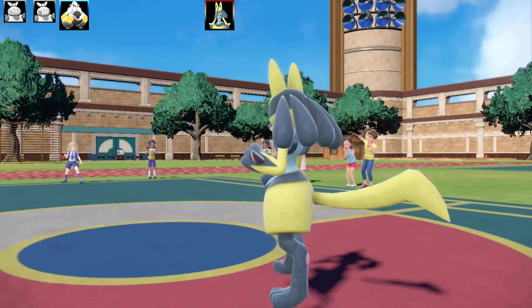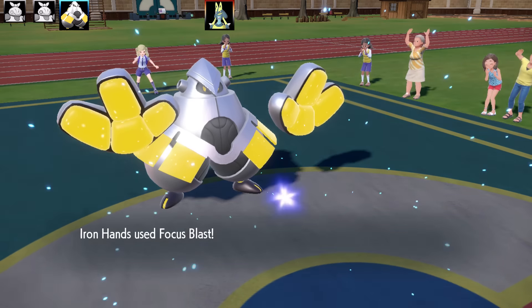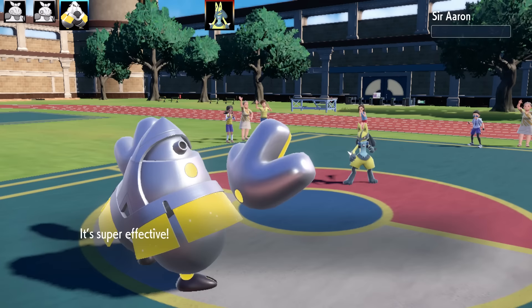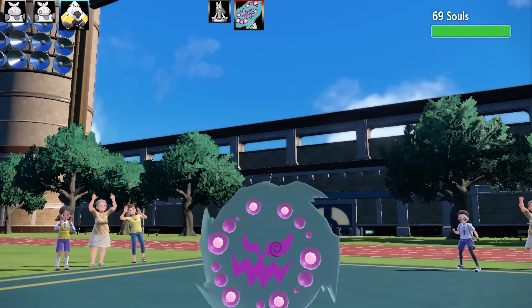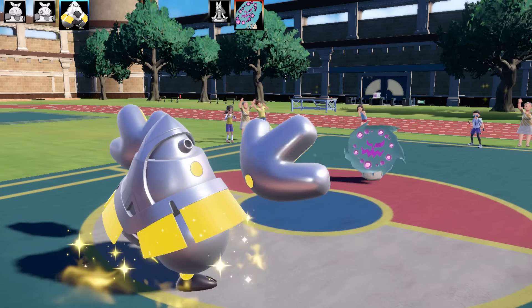Lucario uses Metronome and gets Splash — probably the first time I've ever seen Lucario use Splash in my entire life, so cherish that moment! That's finally the end of Lucario. I nearly got swept by Metronome. The next Pokémon — nicknamed 69souls — is Spiritomb.